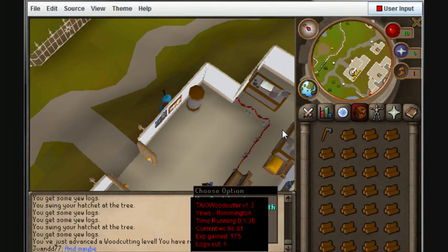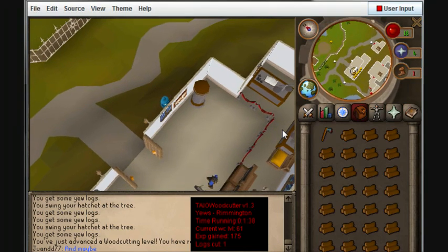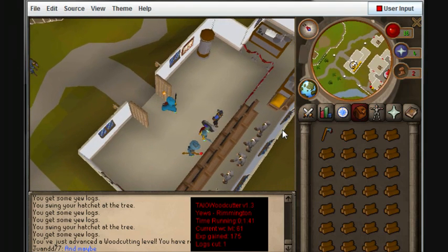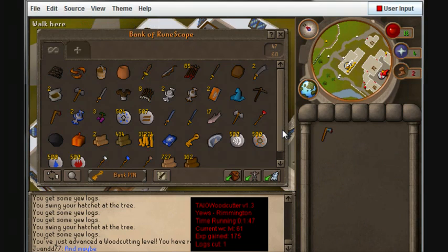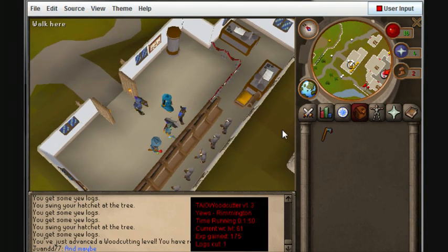There we go, it clicks the bank quickly. You can't see it because of the interface but that's okay. And you can't have a bank PIN when you do this, so make sure you cancel it. There we go — it adds to my collection of yews, 162. And it walks back.